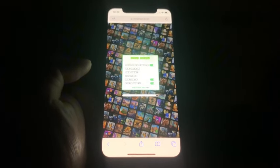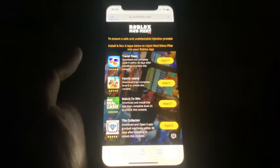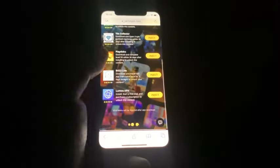The final step is we have to do a verification. What we need to do is download some apps and complete the instructions completely for free — they're from the official app store. If you see a game that says to reach level 11, make sure you do that because if you don't it won't work. It says 'install and run two apps to inject mod menu files.'